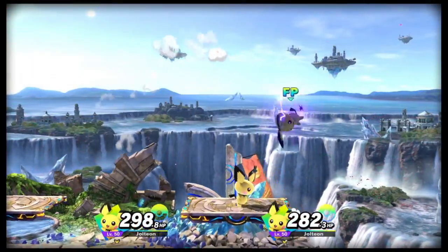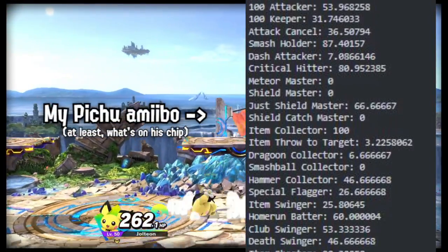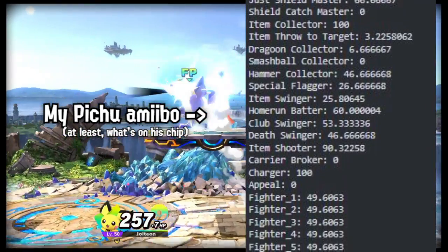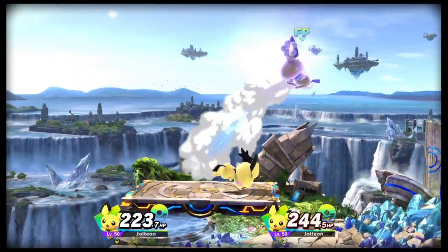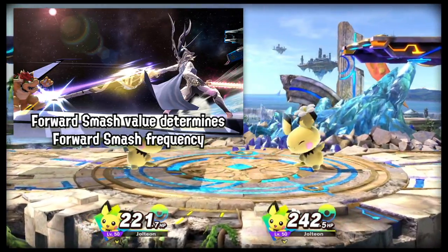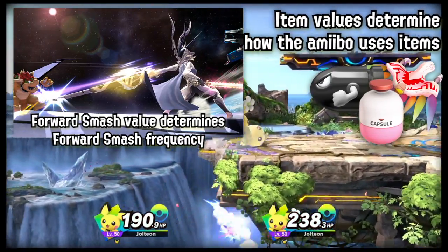The greatest secret of amiibo training may have just been revealed. As you know, amiibo are just spreadsheets of values that the game interprets to tell how to play. Certain values do certain actions. Some values, like the forward smash value or the down special value, directly control how often that amiibo chooses to use that option.